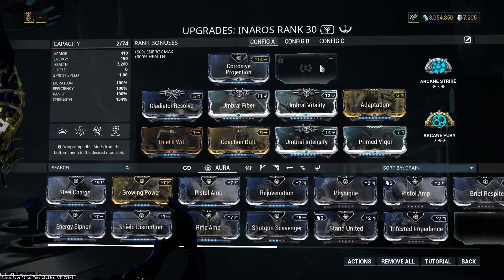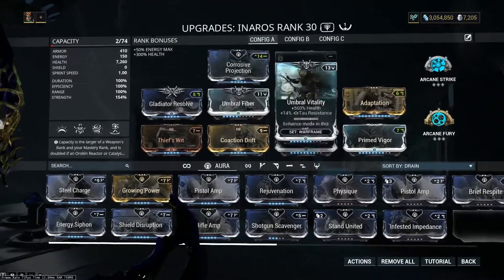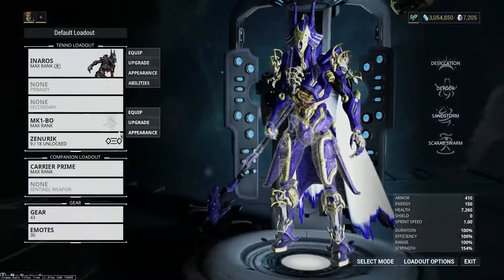The Warframe setup is standard: Arcane Strike and Fury for both Zaws with Corrosive Projection. No abilities or Cavat abilities will be used.